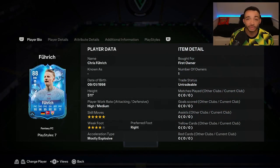The SBC is coming in at around 110,000 coins. Being that this is an upgradable card, he can get a plus 4. Stuttgart are decent as well — third in the Bundesliga, and they've won 4 of their last 5 games.